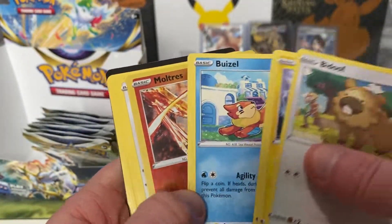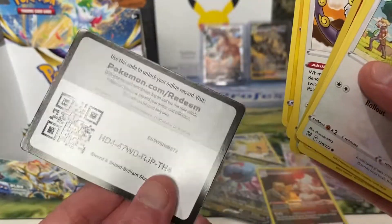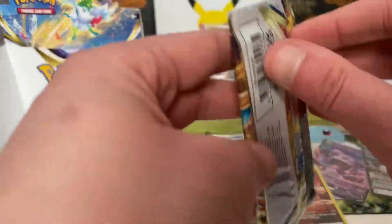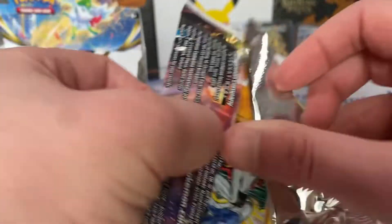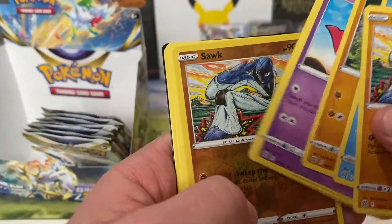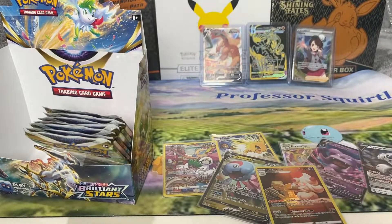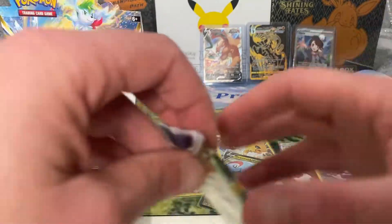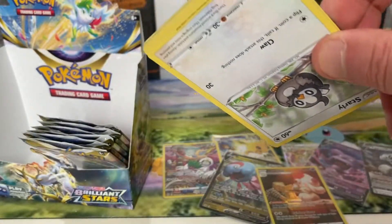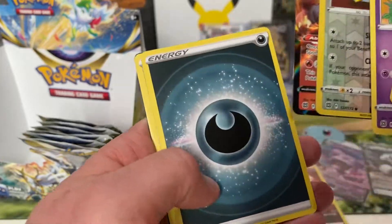Definitely something. Moltres — that's a nice reverse. It's definitely not going to be a bad recap. That's a cool looking Moltres. There's a gold Moltres in here as well — the Galarian Moltres. Last I knew, that was the most expensive gold card out of the three legendary birds.